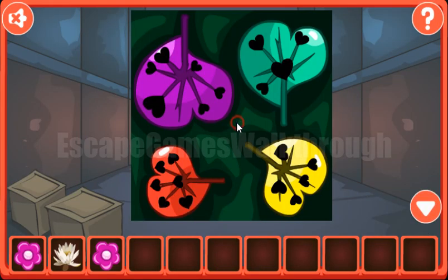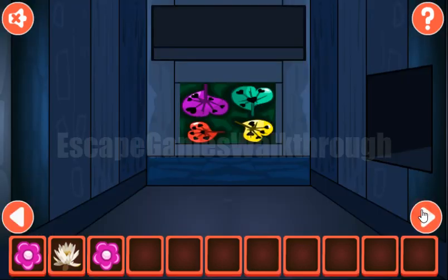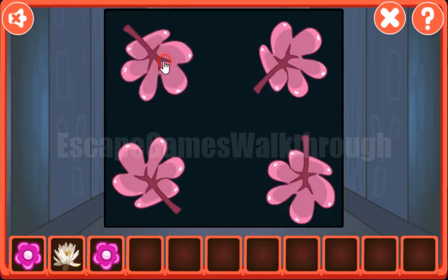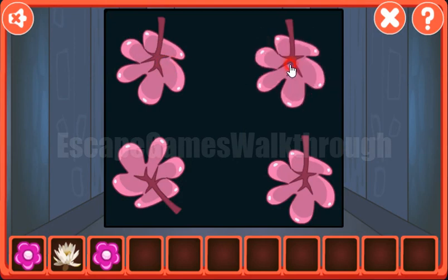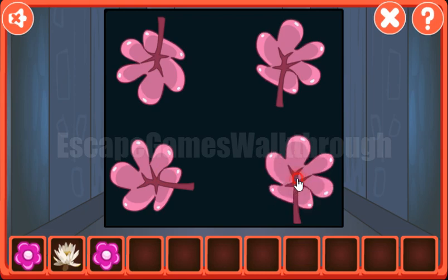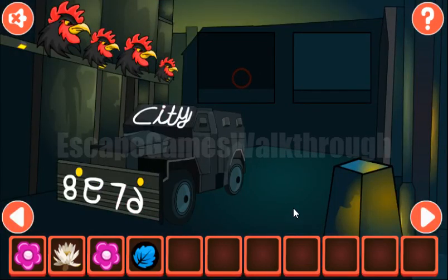First, let's look once again at this picture and the direction of the leaves: up, down, right, and top left. You can also rotate these leaves. We set them pointing up, down, right, and top left. We've got the leaves.